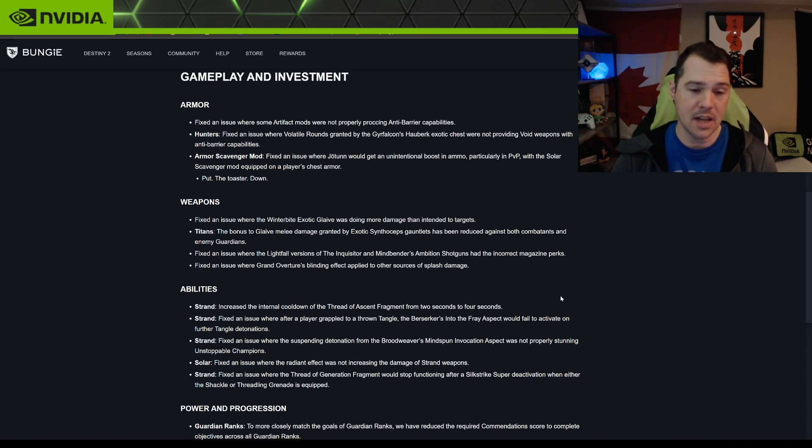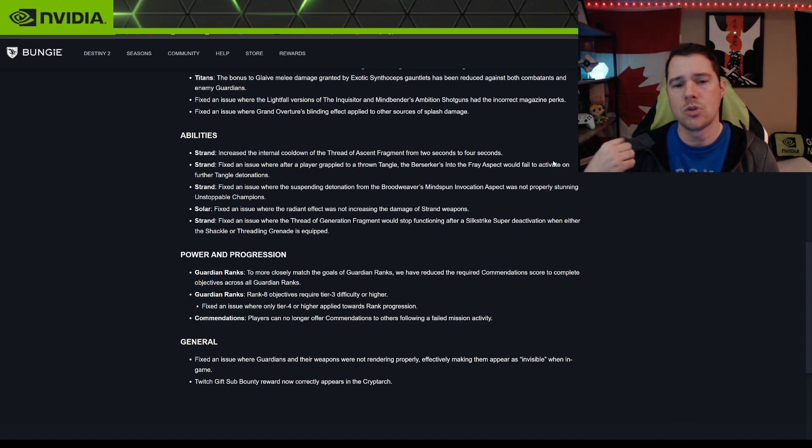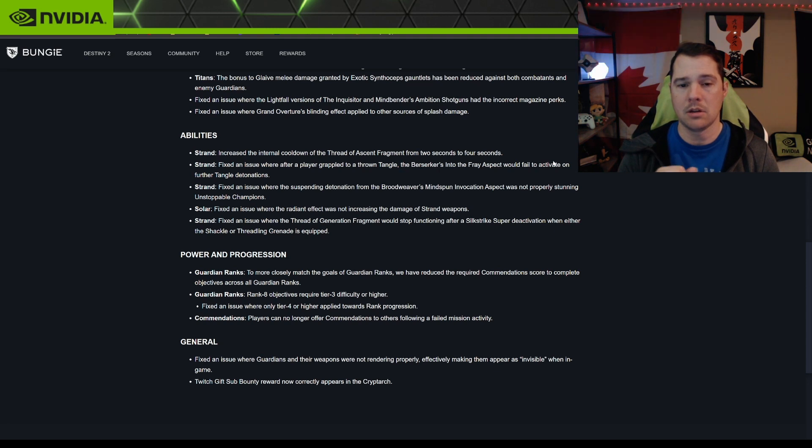Abilities — Strand: increased the internal cooldown of Thread of Ascent fragment from two to four seconds. That's the fragment where grappling reloads your weapon. Maybe too many people were spamming it — fire a rocket, cancel it very quickly, fire again — so that's probably why they changed it.